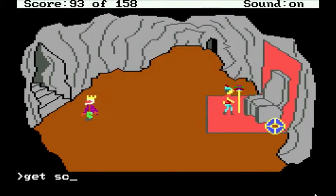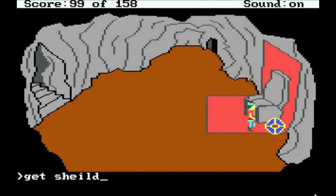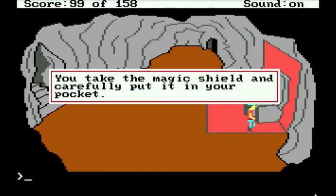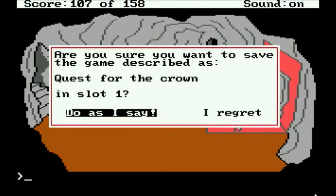Let's get scepter. Eagerly, you pick up the scepter. And our other treasure — get shield. You take the magic shield and carefully put it in your pocket. All right, we're getting somewhere. We already have two out of the three treasures.